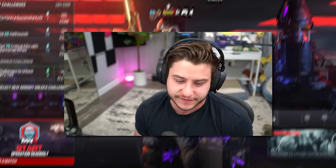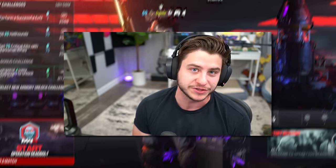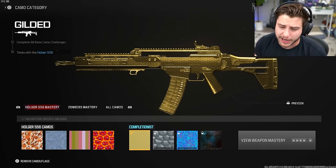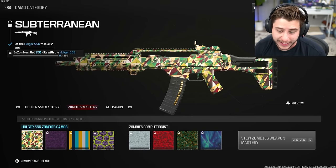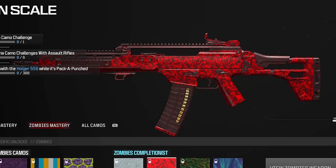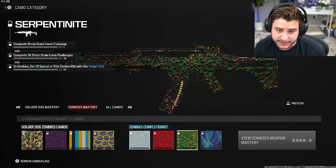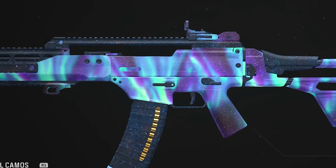I've been seeing everybody talk about zombies and I kind of wanted to hop on and feel it out for myself, because eventually I'm going to be playing it anyway. I'm gonna end up grinding the mastery camo grind as well as the multiplayer one. Just like the multiplayer camo grind where you have Gold, Platinum, Priceless, and Interstellar, over here we actually have an entire zombie camo grind — we have Golden Enigma, Zircon Scale, Serpentine, and lastly Borealis, which looks incredibly clean.